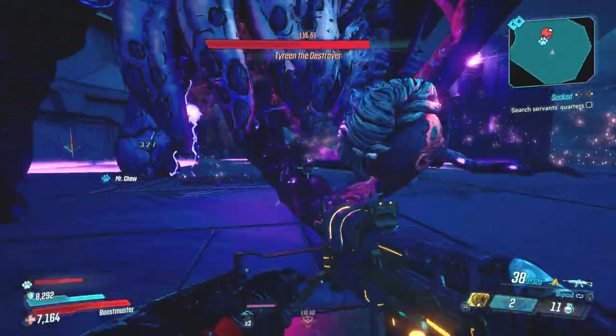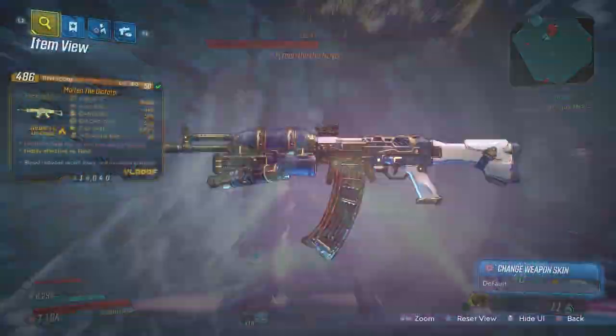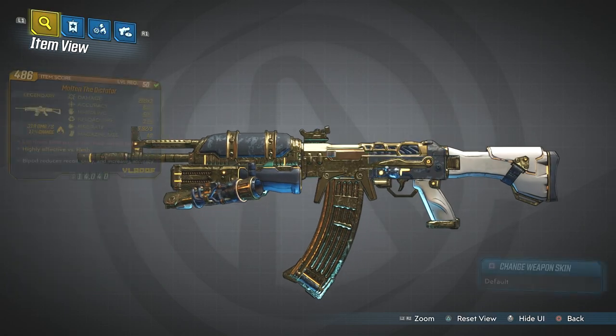Hey guys, it's Epic here and welcome back to another legendary weapon guide in Borderlands 3. Today we're taking a look at the Dictator — it's a Vladof assault rifle dropping from the Agonizer 9000 in the Guts of Carnivora, with a very demonic special effect which we're going to take a look at in just a second.